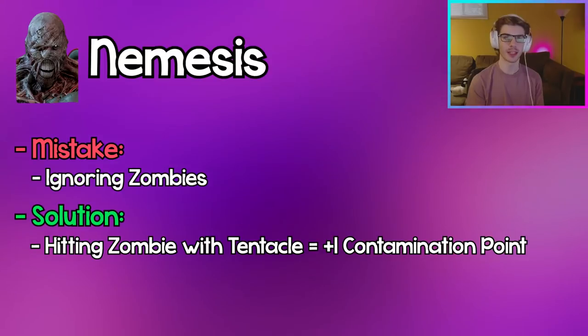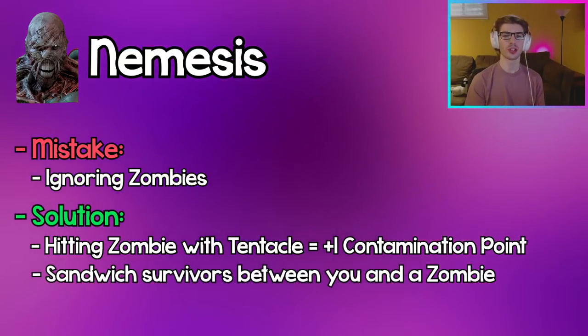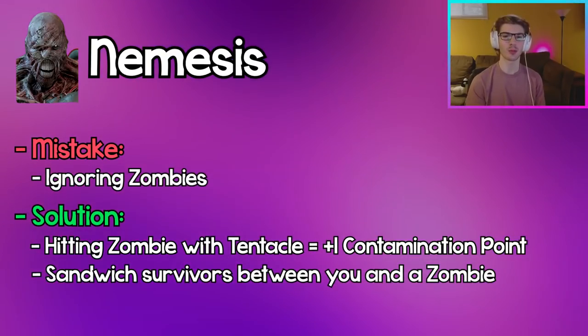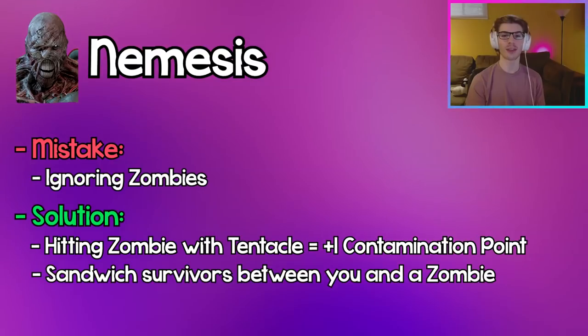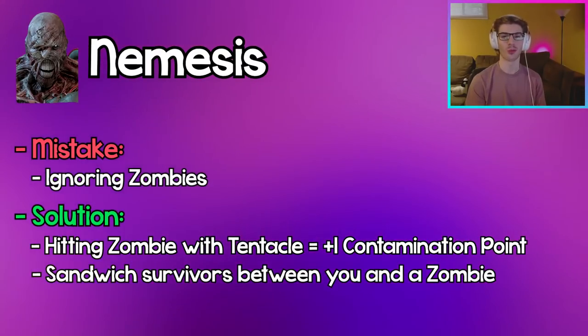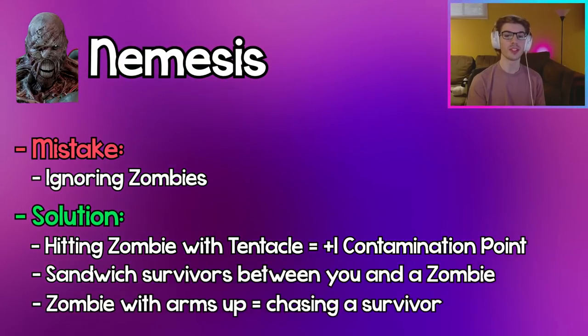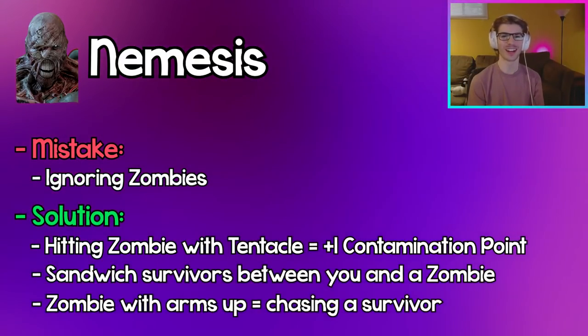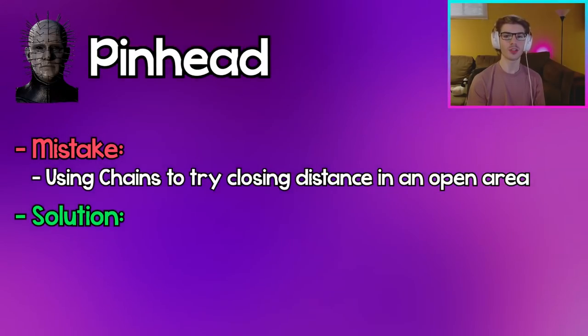Nemesis: Ignoring your zombies is a big missed opportunity. Hitting a zombie with your tentacle gives you contamination, and using zombies in a loop to zone and sandwich survivors between you and a zombie means the survivor has to get hit by either you or the zombie. You can also use them for information — if you see a zombie with arms raised it means they're chasing a survivor.